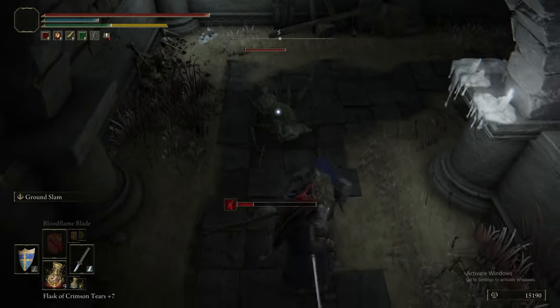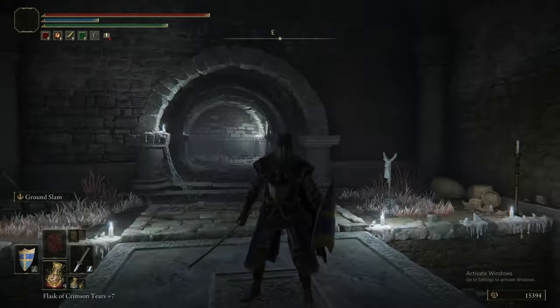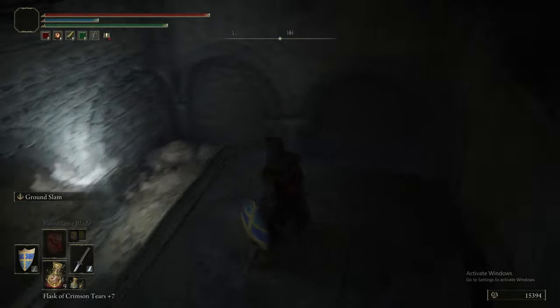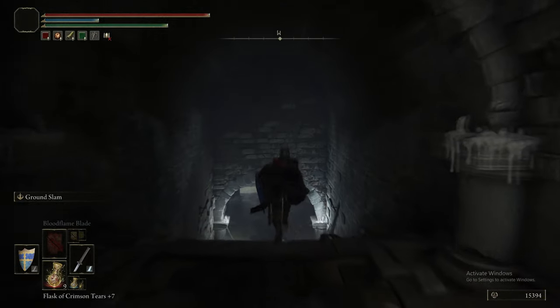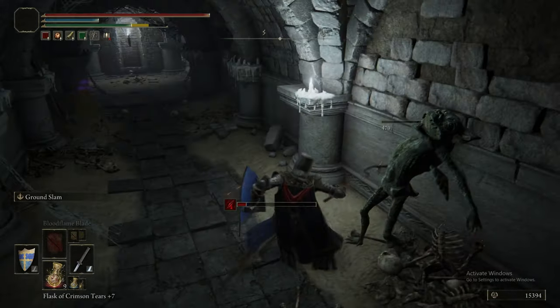Now, here we are in the catacomb just behind where the Erdtree was. What one is this? It's the Minor Erdtree Catacombs, I'm sure. And I think this is an imp one, so there's going to be a bunch of imps in here. I think this is the catacomb where the boss has an amazing cheese method, actually. Yeah, that sounds about right. So, you'll get to see that in action, which is fun.